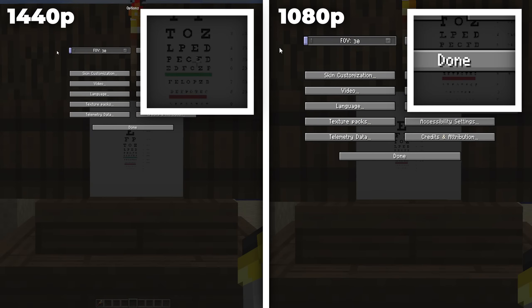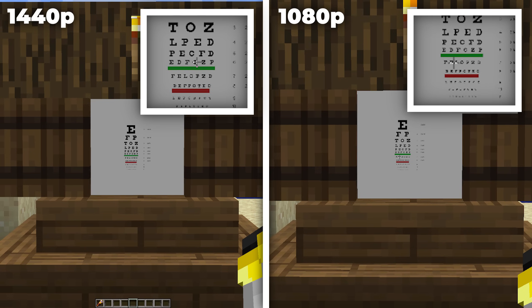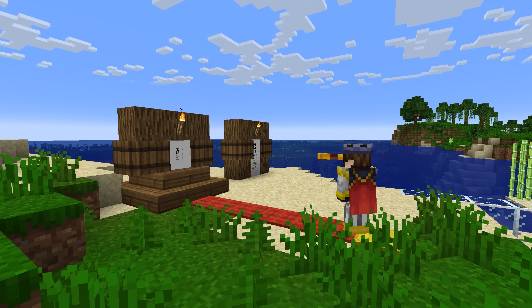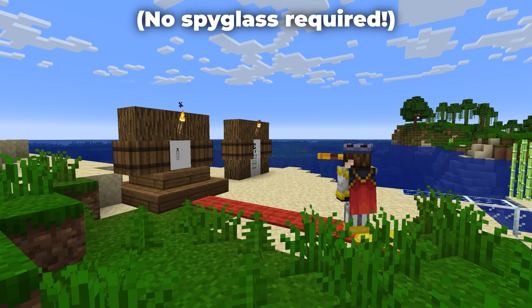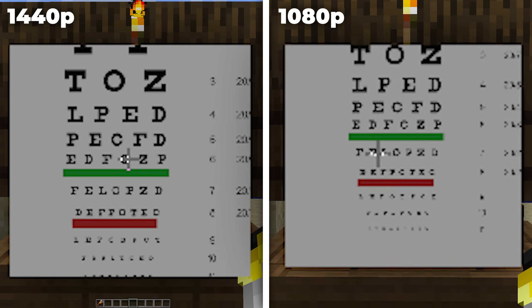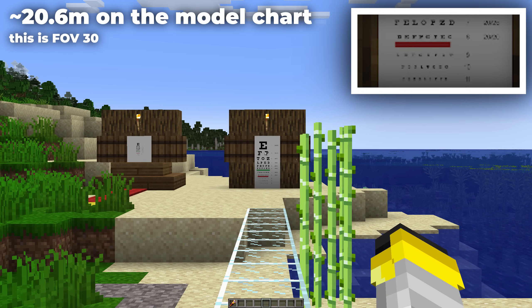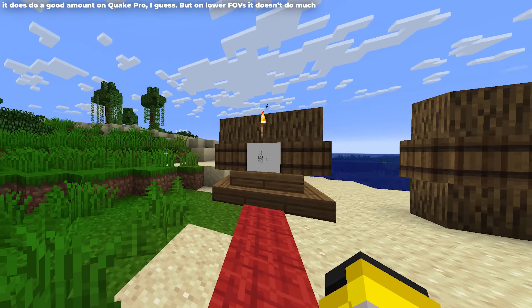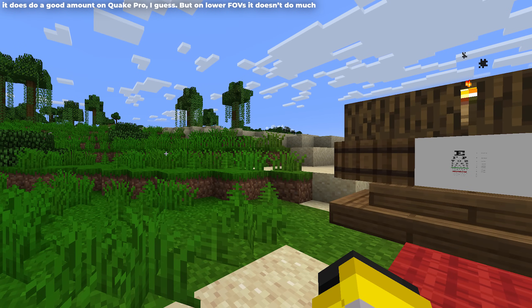Zooming in to 30-degree FOV, things change. Though this basically deletes his peripheral vision, he can finally see clearly at the center. As you can see — D-E-F-P-O-T-E-C — Steve can actually read the 20-20 line from 6 meters if he zooms in to an FOV of 30. Even in 1080p, FOV 30's Steve can barely pull it off. I also replicated these tests using a larger chart and a longer distance, and the results were the same. Steve can make out slightly more detail at high FOVs by looking at things from the side, since the FOV stretch gives him more pixels to work with, but this still doesn't give him anything close to perfect vision.